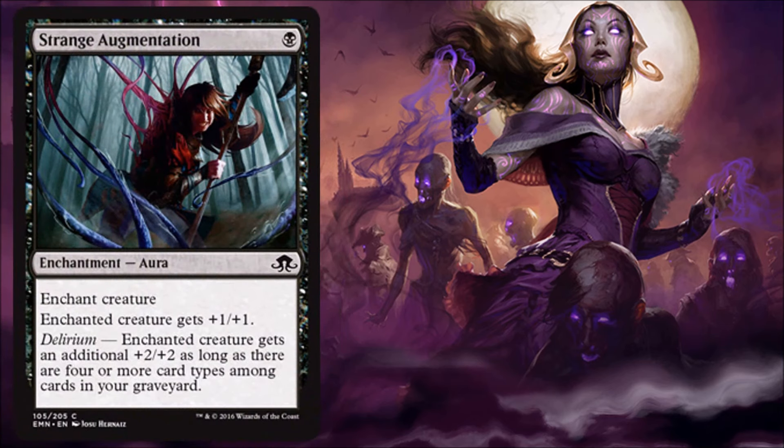Strange Augmentation — this one I'm not a huge fan of. If you do have Delirium, giving your creature plus three, plus three for one mana in enchantment form is really good, but it does open you up to a two-for-one. Early in the game you're not getting a huge advantage with a plus one, plus one aura. It feels like it's going to be taking up a slot in your deck that could be replaced with something much more powerful. I just don't like these enchantments that open you up for a two-for-one. This feels like a trap.